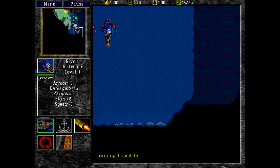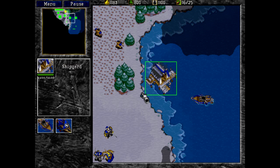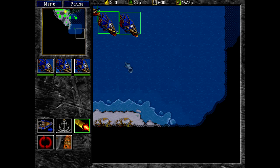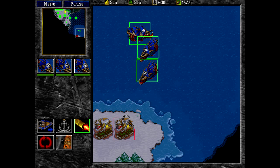These guys can scout a lot faster than the land forces. As you saw, they can do a lot more damage and they're a lot tankier. One of those guys got hit. Hey, look — enemy farms! Let's destroy those.